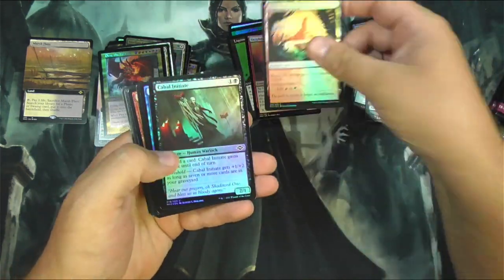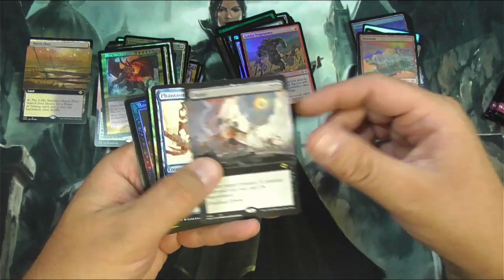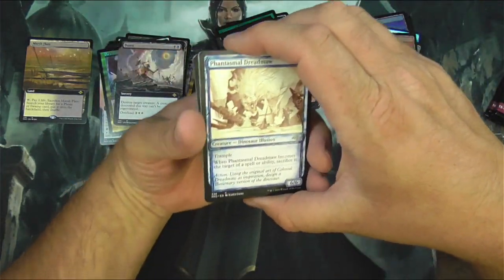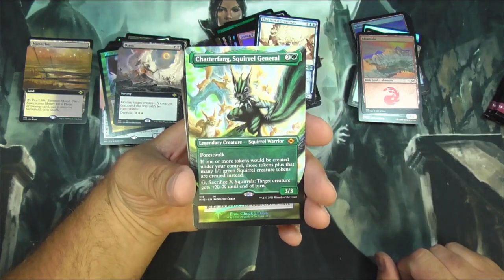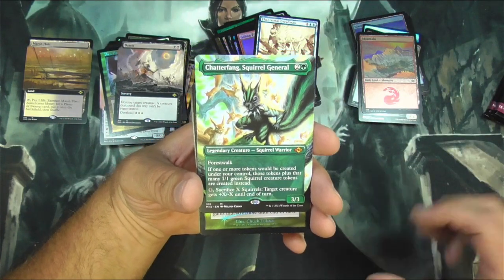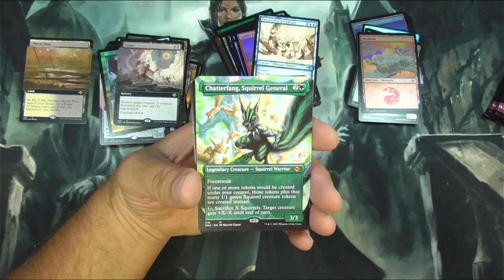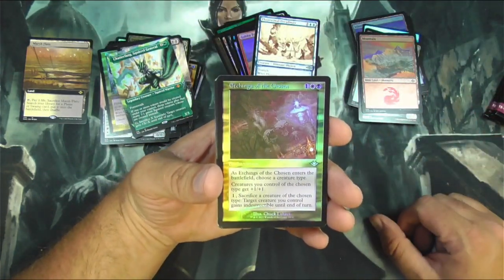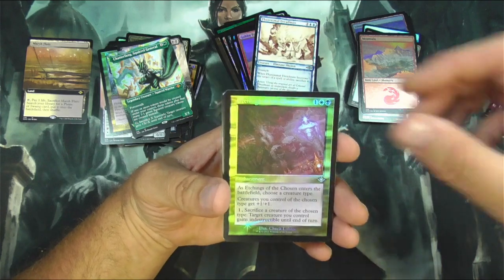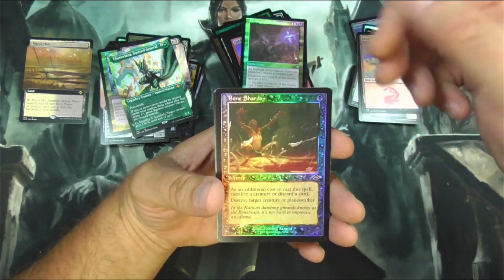I think I'm just going to quickly go through these. Got an extruder, a mountain. Interesting little copy box we got going here. Shatterfang, Squirrel General — this guy's awesome. Borderless — I want to say this might be alternate art, I'll have to check into that as well. Very cool though. Maybe make a squirrel deck. Etchings of the Chosen. Bone Shards — that looks cool as a sketch. Nested Shambler. Goblin Bombardment.